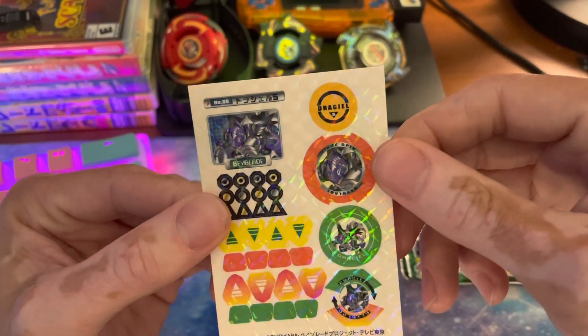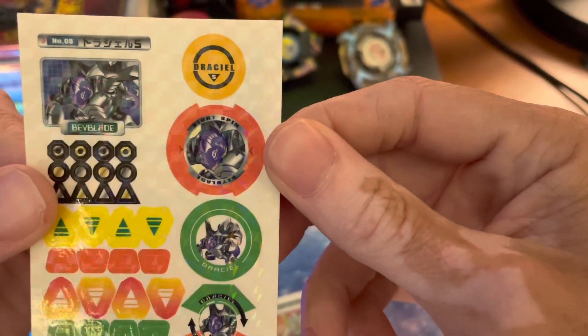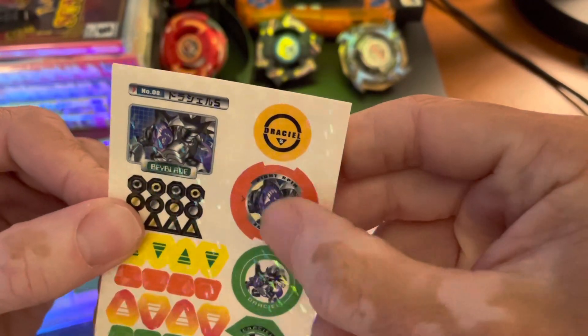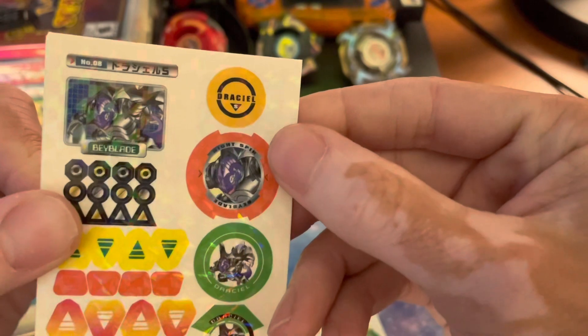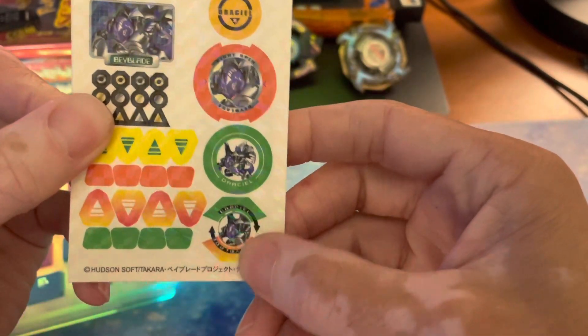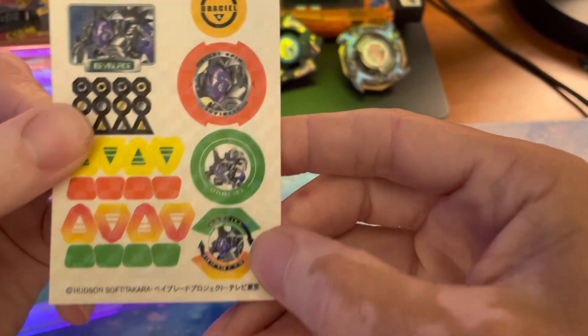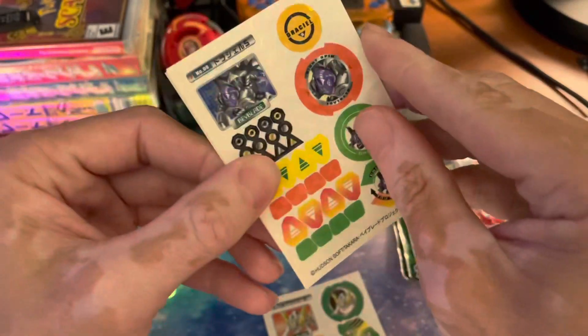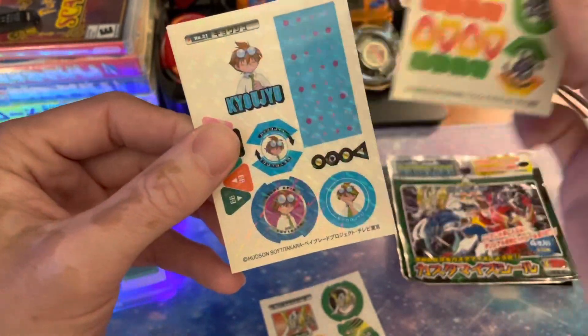Oh, we've got a Drisseal. Is that a spin gear sticker? It is. Interesting. So you've got a Drisseal spin gear sticker, a bit chip sticker. I'm not sure what this sticker's for. We've got a variety of different stuff.